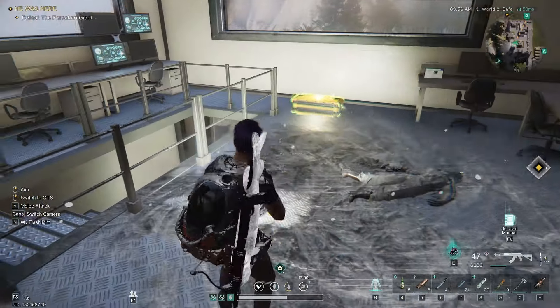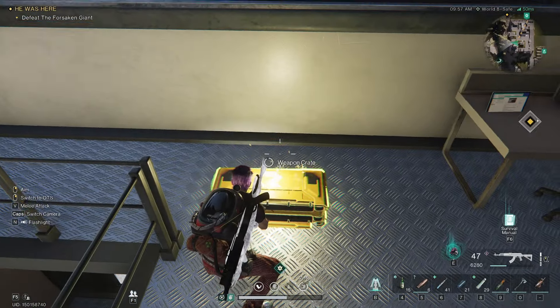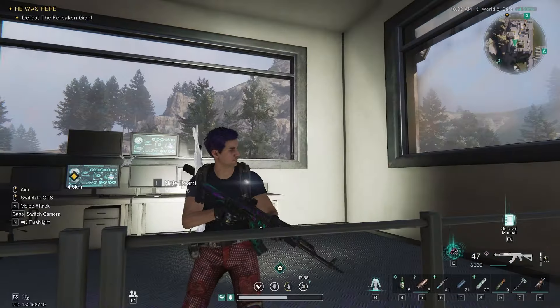Once we've reached the top of the tower, you can see that we've got a weapons crate here. Grab your weapons crate, and there we go. That was some weird lighting.